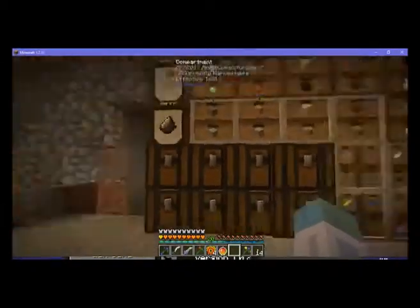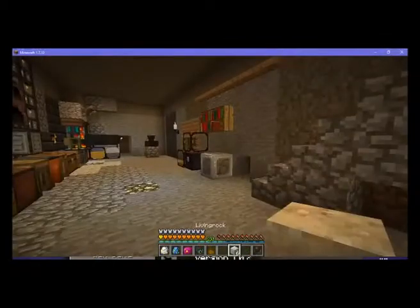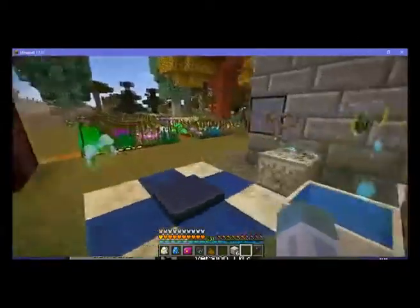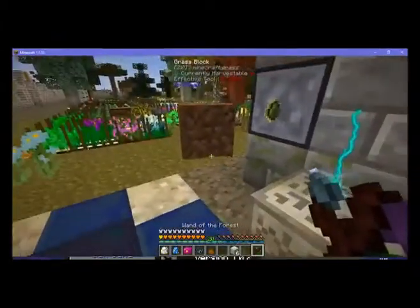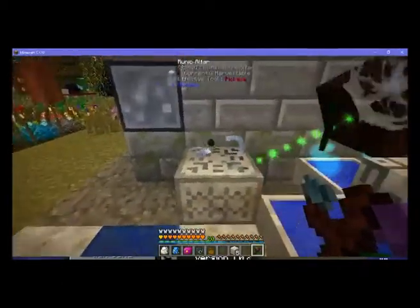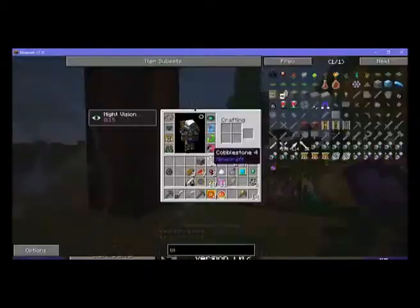I've already filled up my drawer of XP. Let's put that stack back. Slight drawback to having the B button — there's the hot bar swap. The B button is also for the baubles.